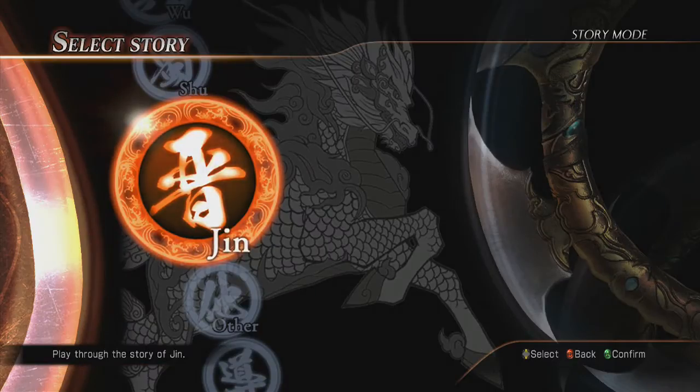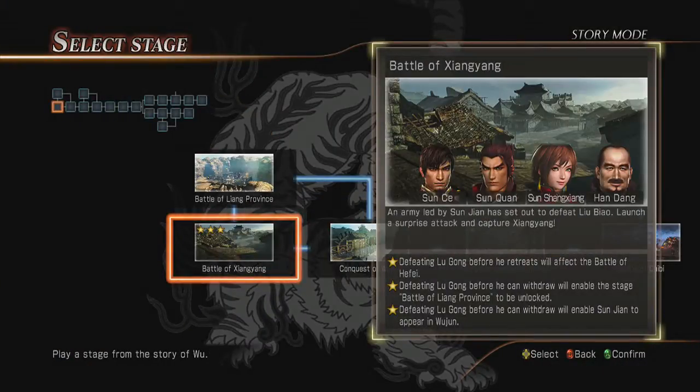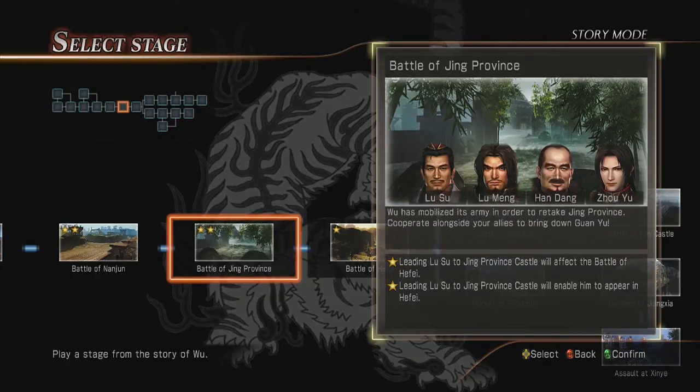First things first, in story mode, I just want to show you guys — I'm going to go ahead and select stage. There may be some spoilers here, but you want to make sure — because Gan Ning's weapon is right here at the Battle of Heifei — you need to make sure that you get that star. You need to complete all of the conditions to open up the hypothetical route. To do that, you need to do all the things that will let you get Lu Su there, and Zhou Yu. So first you want to go ahead and get Lu Su to appear there by getting the stars.